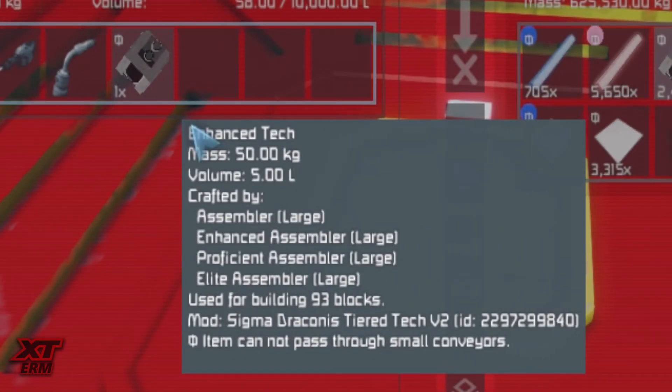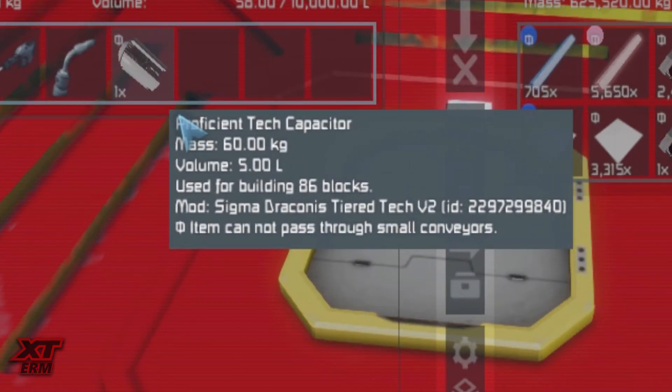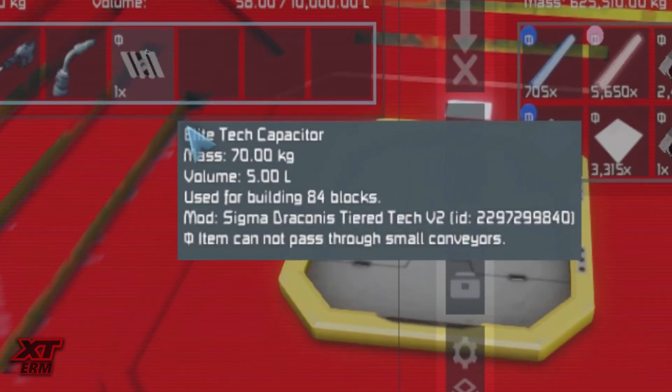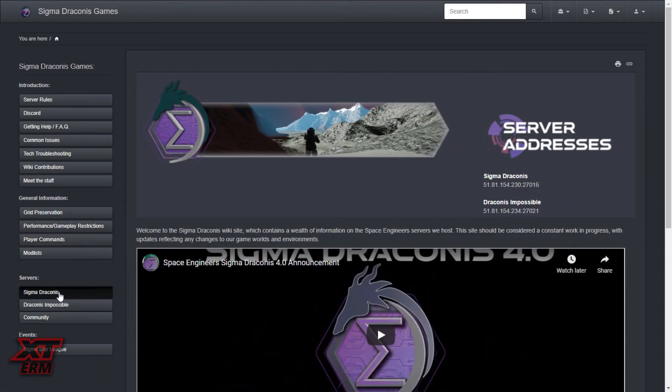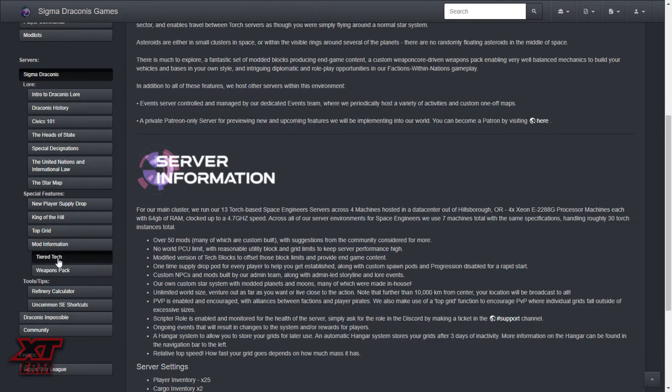There are three types of tech used on the server: enhanced components, proficient capacitors, proficient generators, elite capacitors, and elite generators. On the wiki under the Sigma Draconis tab, then tiered tech, there is a Google spreadsheet with all the attributes.